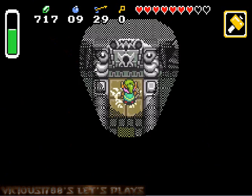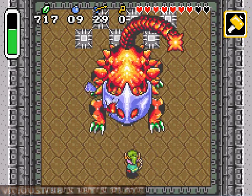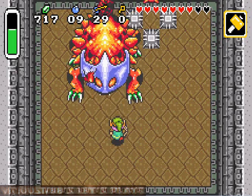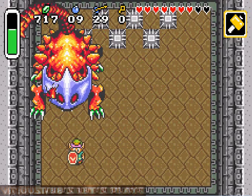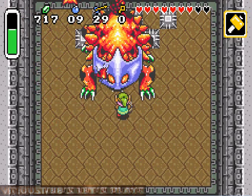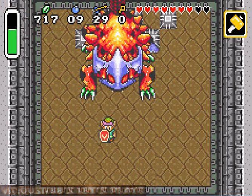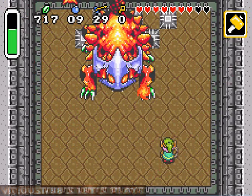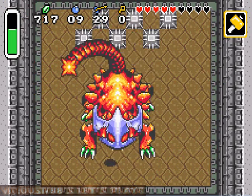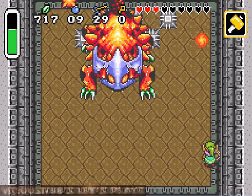Pack those guys up. You ready, guys? Here it comes. Boss time. Helmasaur King — yep, here he is. Not too difficult if you know what you're doing. If you see that mouth open up, just run off because he's going to shoot fireballs. And just watch his tail. Yeah, here he comes with fireballs. I walked right into him — bad move. Fireball kind of hurts.